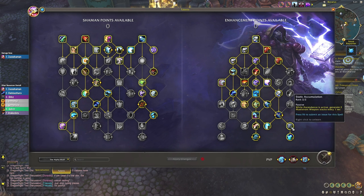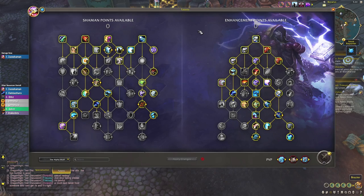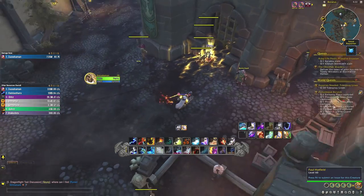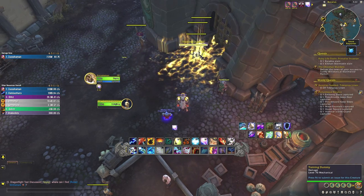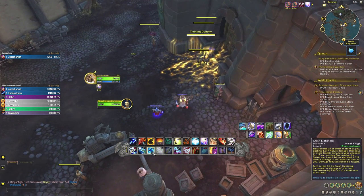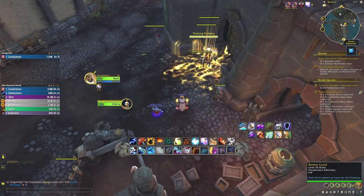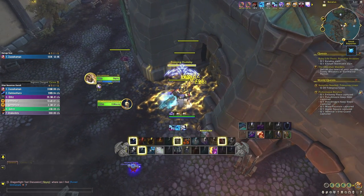You're hoping to get a DRE proc — Deeply Rooted Elements — which spends all your resources for you via Ascendance. Combine that with a Doom Winds window for huge physical burst. Back in game: Wind Fury and Flame Tongue enchants back, Wind Fury Totem down, no Primordial Wave in this build. Start with dogs, Crash Lightning, then Storm Strike into Doom Winds, Sundering — try to proc Storm Strike as much as possible.